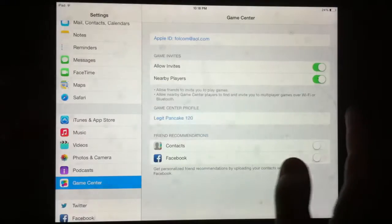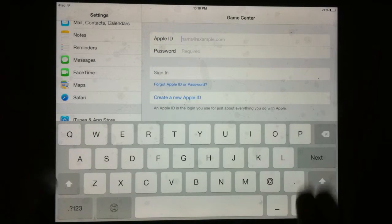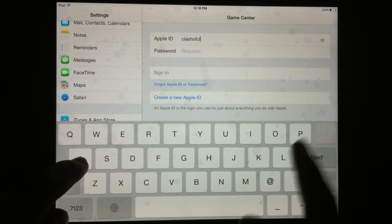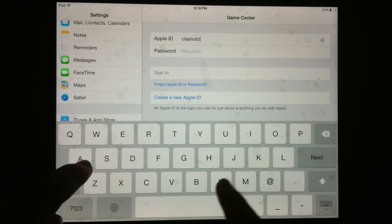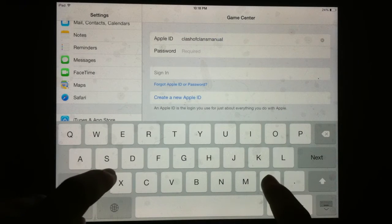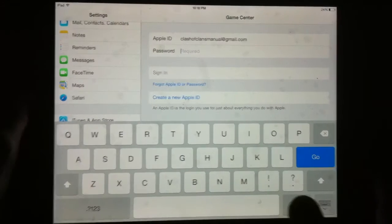Now let's pretend I'm on my second device. My second device will have a different Game Center — make sure it does have a Game Center though, a different one. Basically you're going to make another Clash of Clans account on that second device. And then after it's been made on that device, you can bring it over to your original device and switch back and forth.